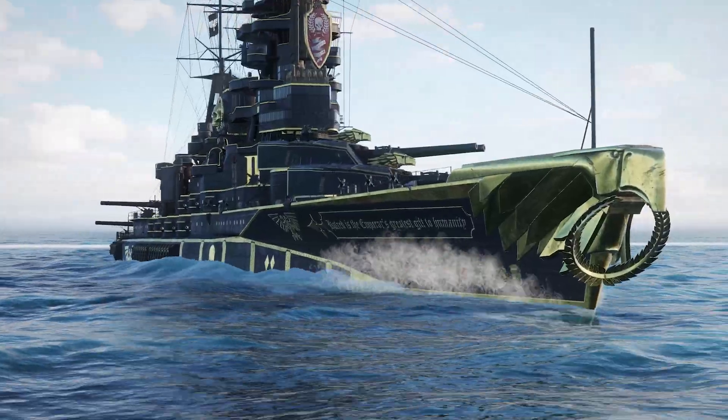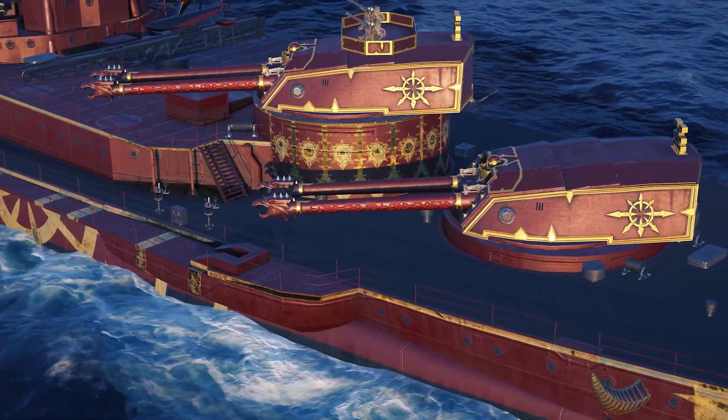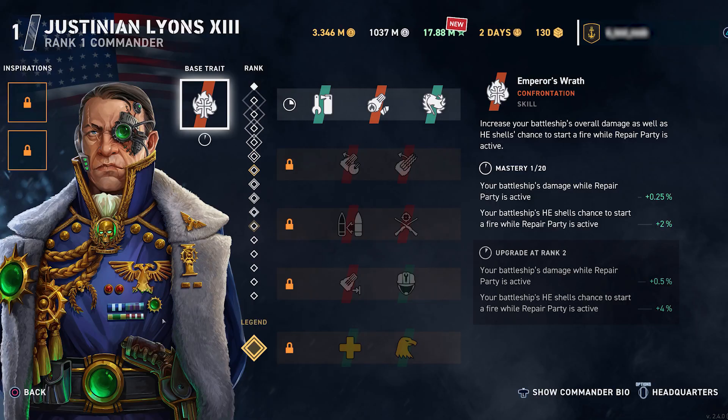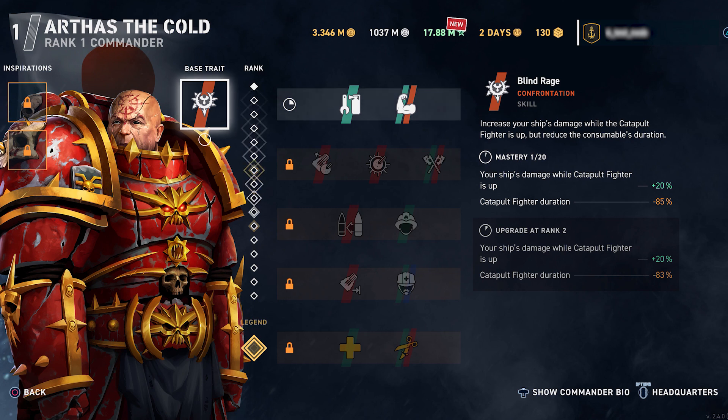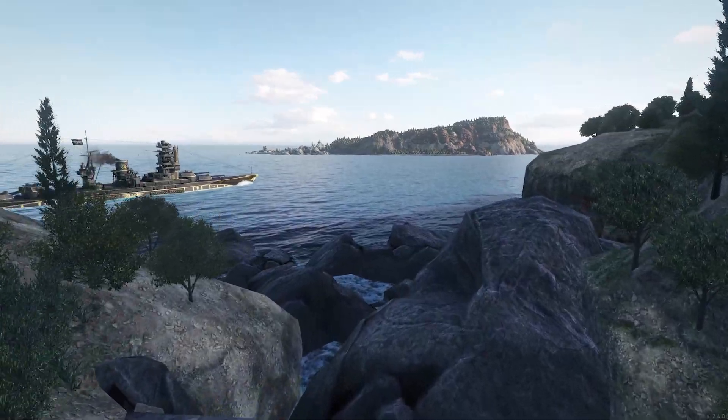Fight for Chaos or the Imperium on the High Seas. Two new unique Commanders and Premium ships will be available throughout the update. The Commanders, Justinian Lyons XIII and Arthas Rokthar the Cold, have unique inspirations and skills that will help you in battle.